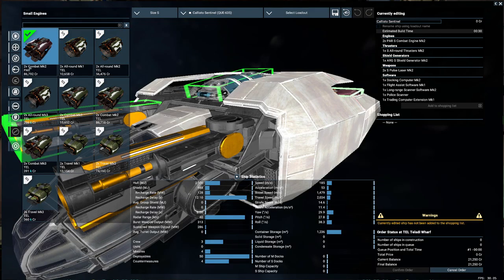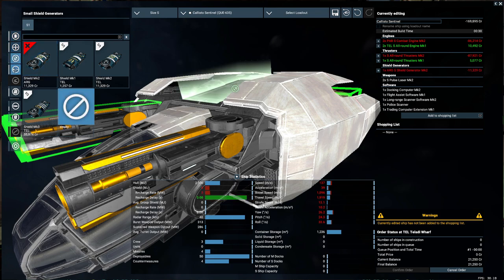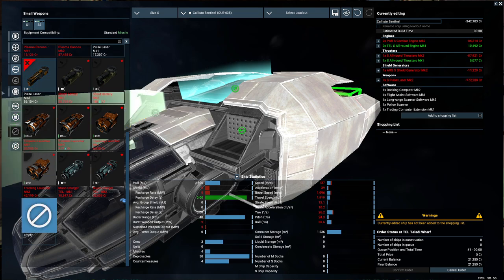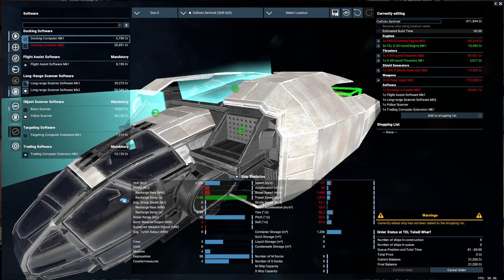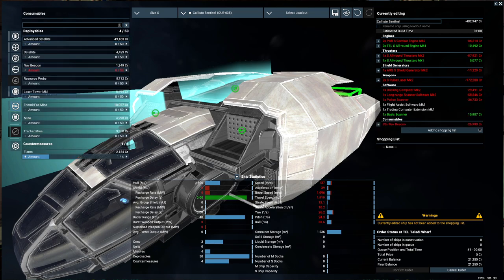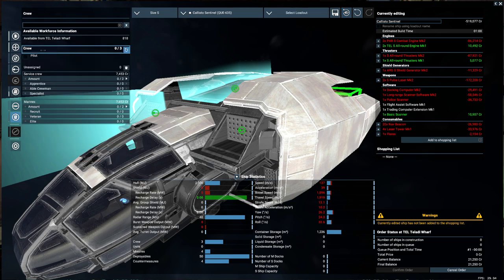Let's repair and upgrade. We have a combat mark 2 — what's the cheapest we can get? An all-round mark 1 with no shields. We're removing the weapons, the long-range docking computer, the police scanner, and the trade module — we can't remove that one. Already look at this: negative 455,000. We have a lot of navigational beacons, laser towers and flares which we don't need — that's almost 520,000.